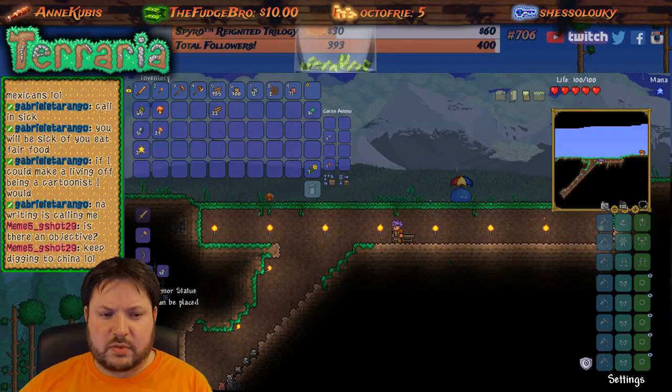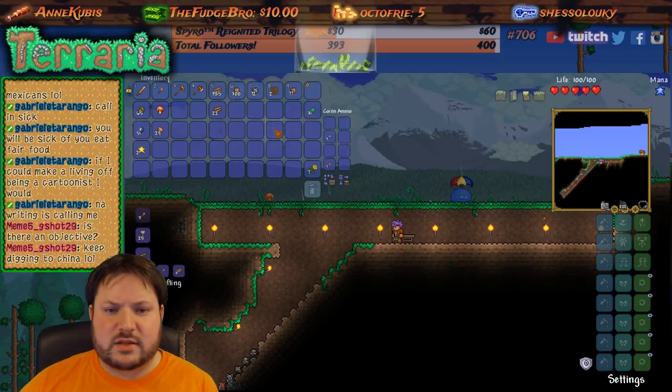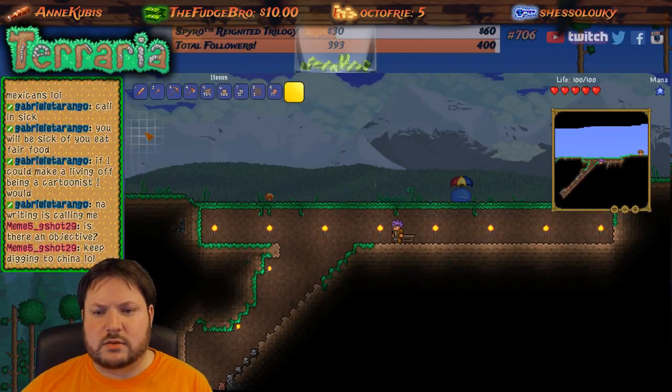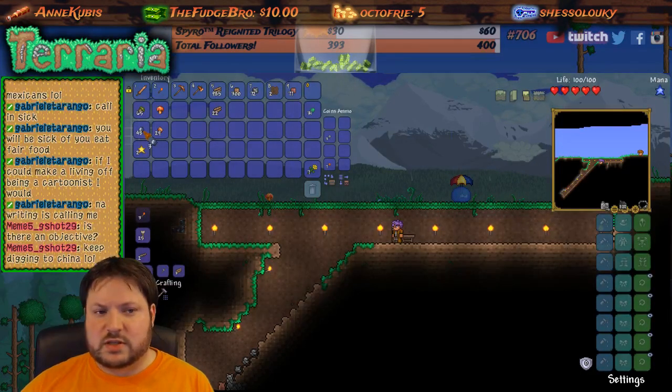Armor statue can be placed for 50. How about the oars — what can we do with the oars? It can be placed. Oh, that's cool! So left-clicking picks up the whole stack, right-clicking just picks it up one at a time.